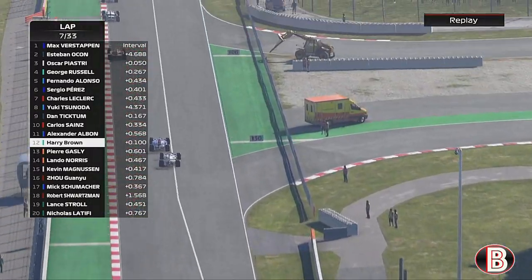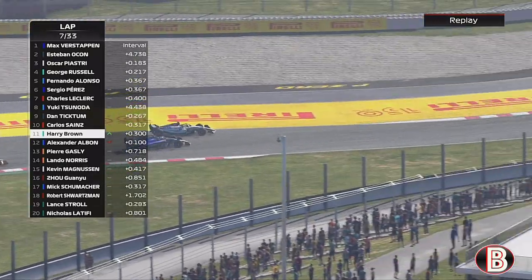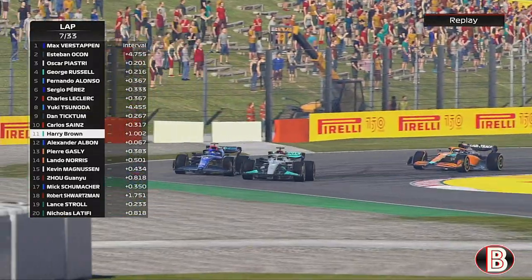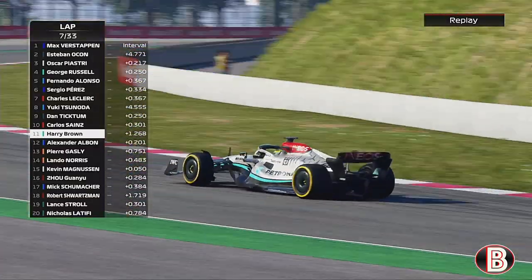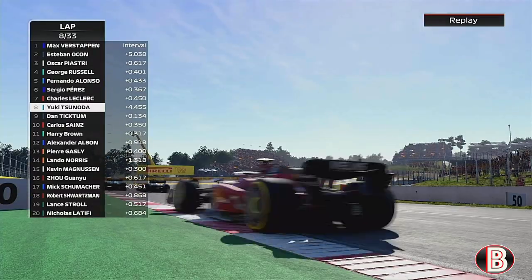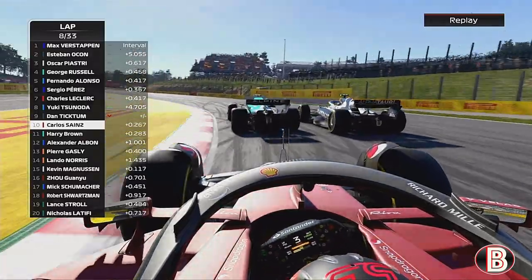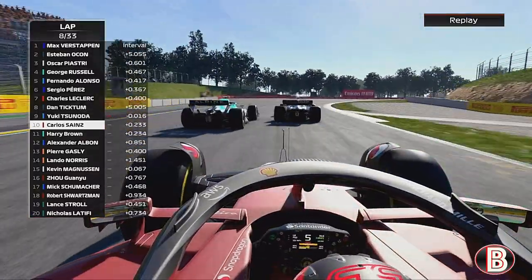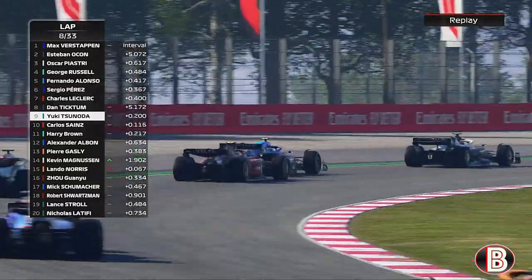With the DRS we take the button, down the inside into the first corner — but we've gone deep. Up the inside, Albon tries to go but he backs out of it. Ahead of us, Ticktum and Tsunoda are going at it. Sainz is just watching and learning as Ticktum gets the job done on Tsunoda.